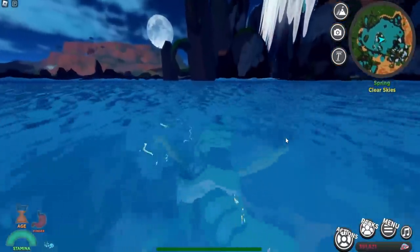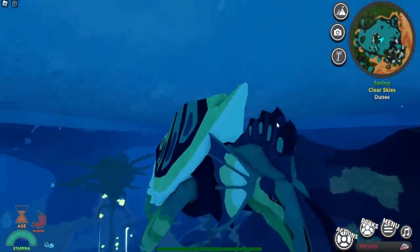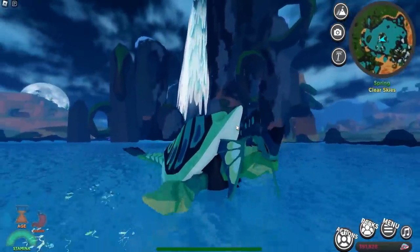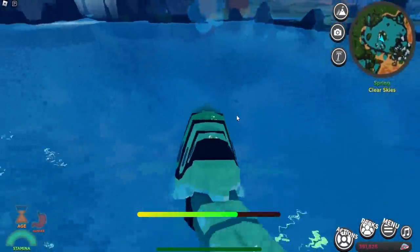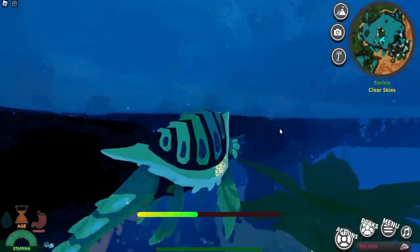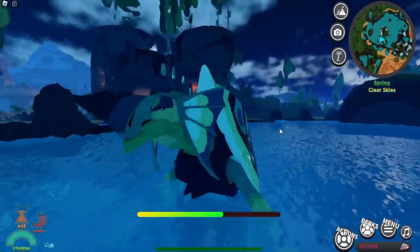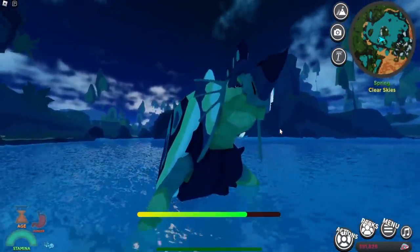Wait — this thing has a breath ability! That makes the Haxeline even better. It looks like a water breath, which makes sense for an aquatic creature, though it could also be a storm breath. That's pretty much everything for this creature — I hope you enjoyed the video, see you in the next one!